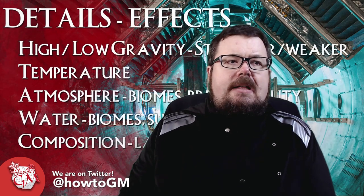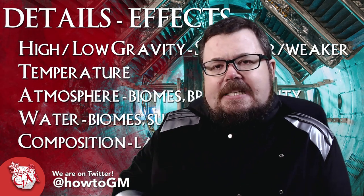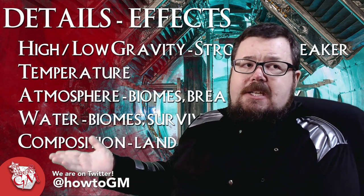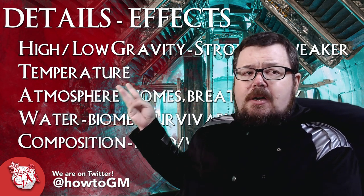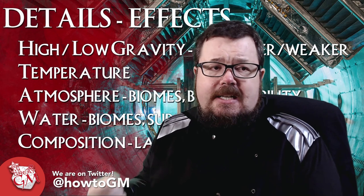So that's all very good in terms of working out the planet's purpose within your game. But then how and what should we give to the players in terms of information? Generally speaking, this is the information I would give to them: gravity, temperature, atmosphere, water, and then composition, if it's of any value. Those are the five things that I usually try to give to my players.